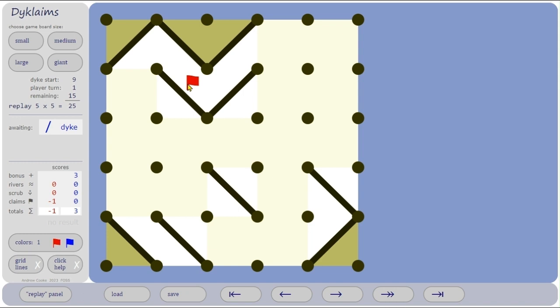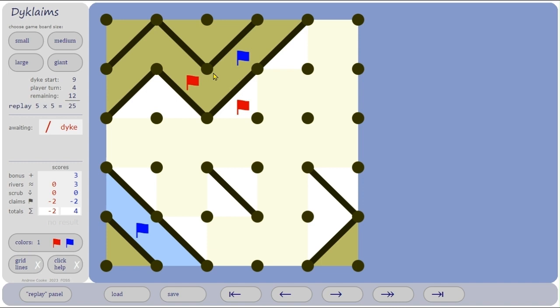Red started up here. Blue leapt in and got 3 points. Red put a dike here and had to make a claim. Let me show you why red had to put a claim in there — otherwise if red put a dike there and a claim somewhere else, blue could have put a dike here and a claim in there and stagnated red's river.